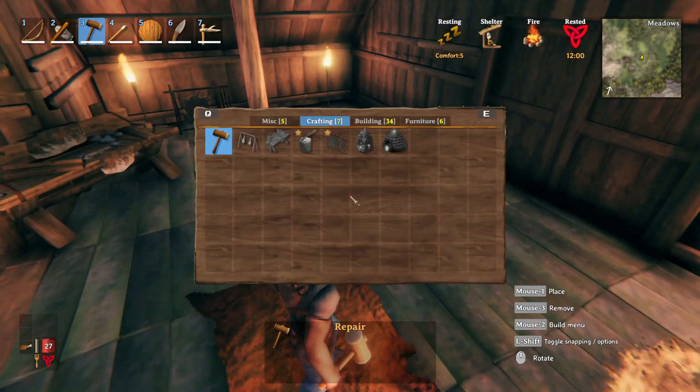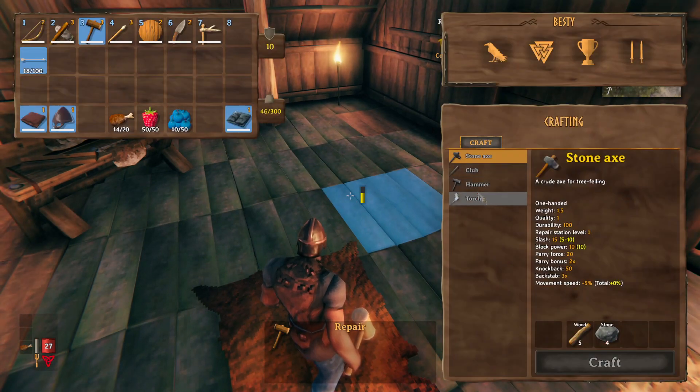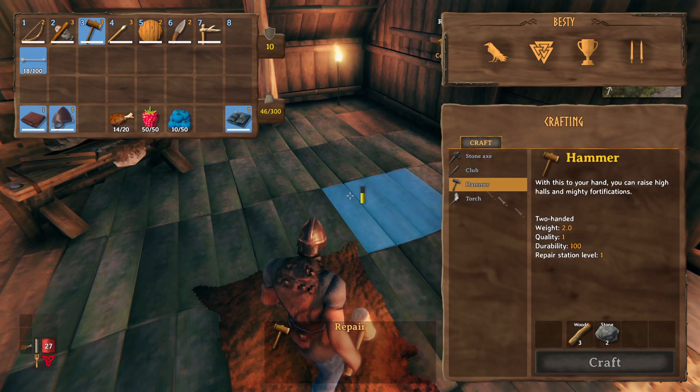And in order to build it, you need to press tab and then you've got to craft. These are all the things you can craft without anything — you can just craft these whenever you want. It's right there. Boom. Three wood, two stone — easy to collect.